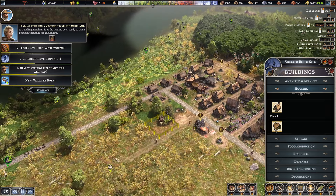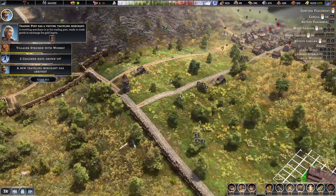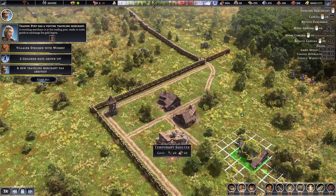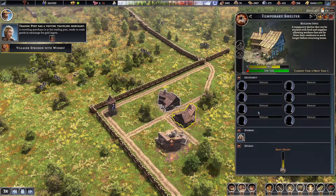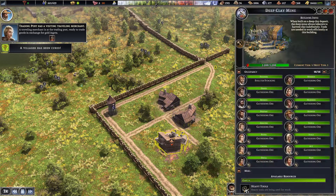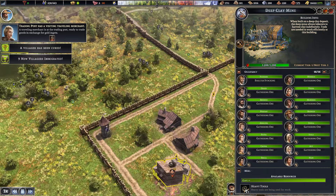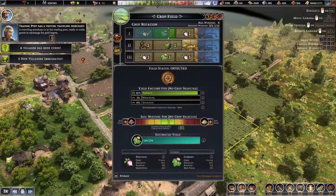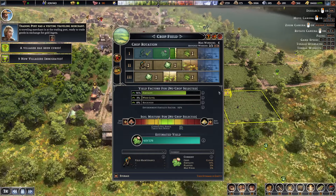Oh yeah, shelter — I need to build another temporary shelter over here. Oh, I already did, never mind. That's eight, sixteen — so two should be enough. Reality at 94%, 92.